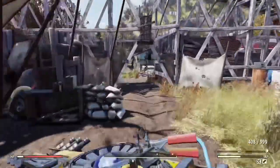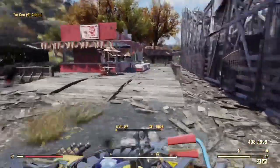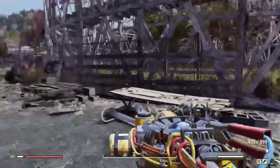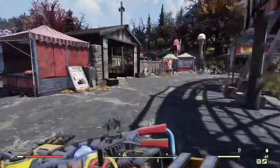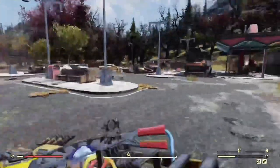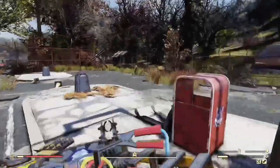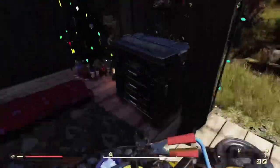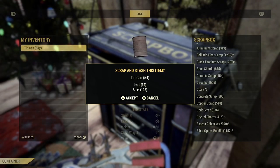This method is very good for collecting lead and steel very quickly. There are other methods, but this is fast and efficient, and you get a tiny bit of XP too. It took me less than about a minute to collect all of this. All you have to do is leave the server and join back — if you travel away and try to travel back it does not respawn; it only respawns if you leave the server and jump to a different one. You get about 54 lead and 108 steel per run.